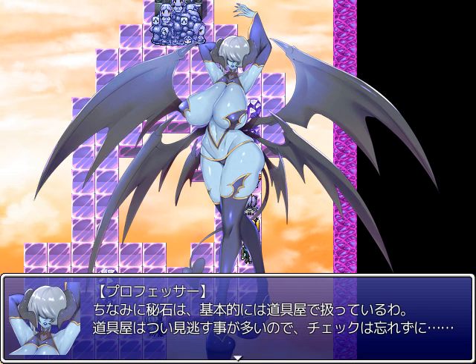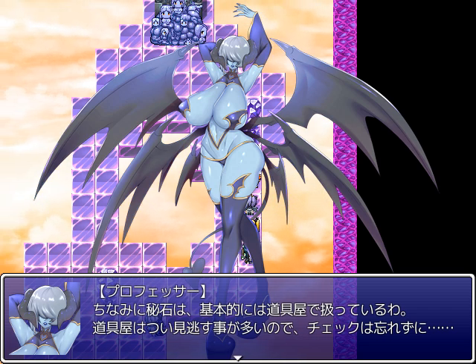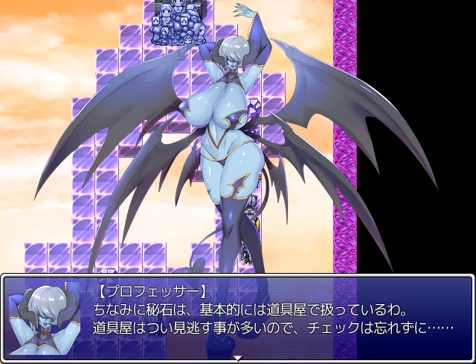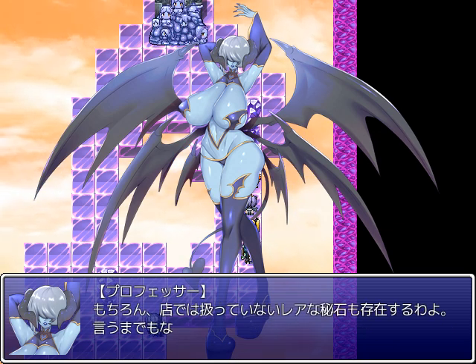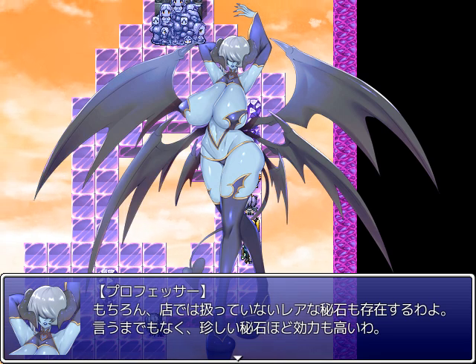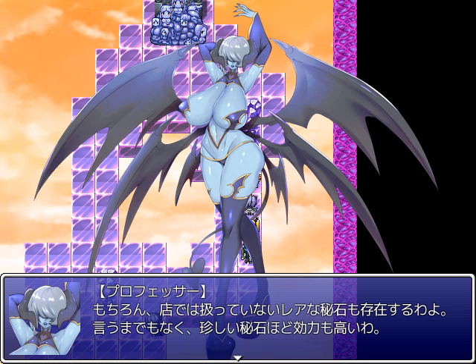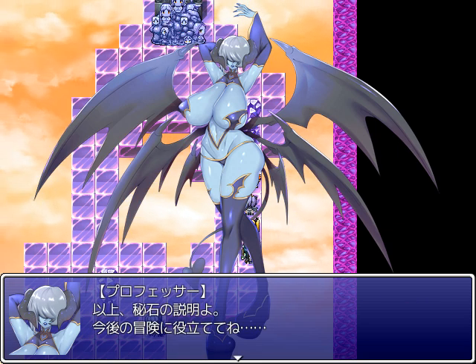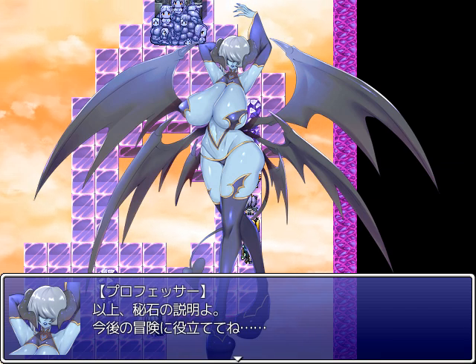By the way, gems are basically sold in item shops. It often happens that adventurers pass by item shops, so don't forget to check them. Of course, there are also rare gems that aren't sold in shops. The less common the gem, the higher their effects. That concludes my explanation of gems — make good use of it on your adventurer.